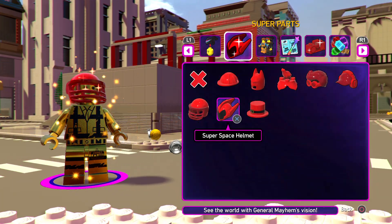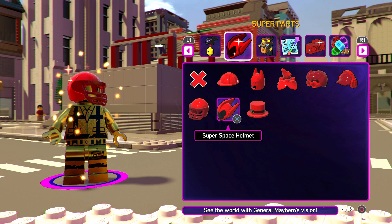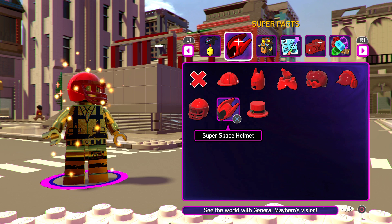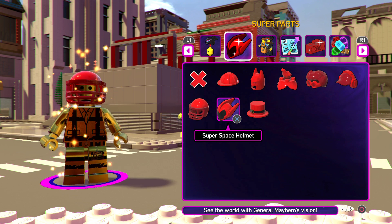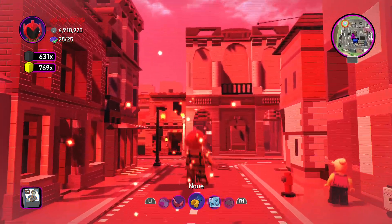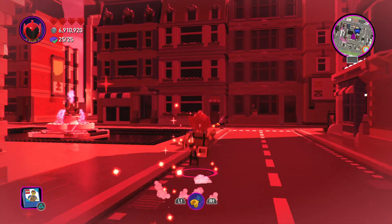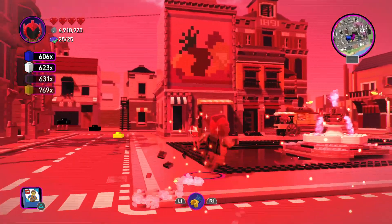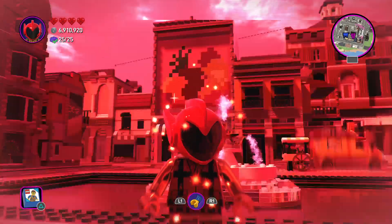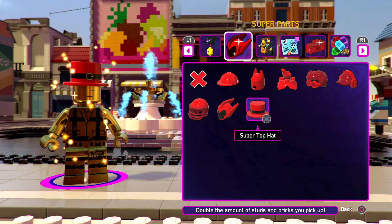These are kind of like red bricks. I can't recall exactly how you unlock them in the game — I want to say you purchase them in the store in the different worlds, but I can't recall for certain. This is the Super General Mayhem Vision — see the world through General Mayhem's vision. I love the different vision items; they're so unique and different from other Lego games. The point of any Lego game is to play around with different mechanics and have fun being creative.